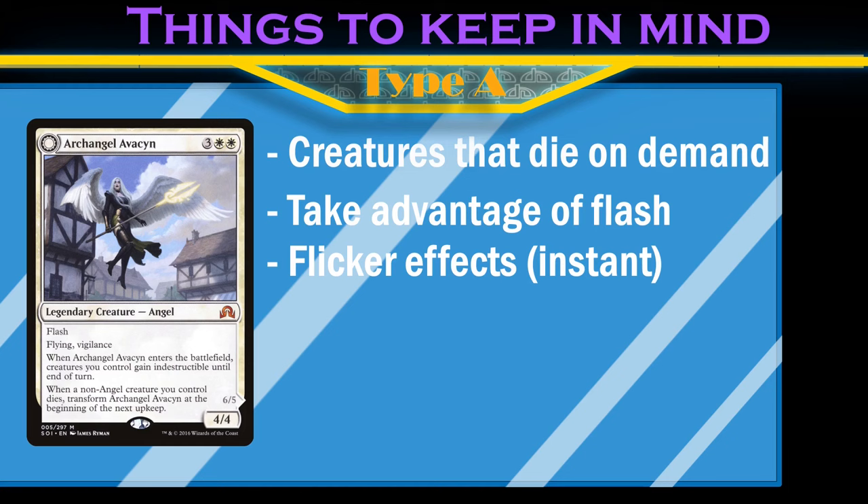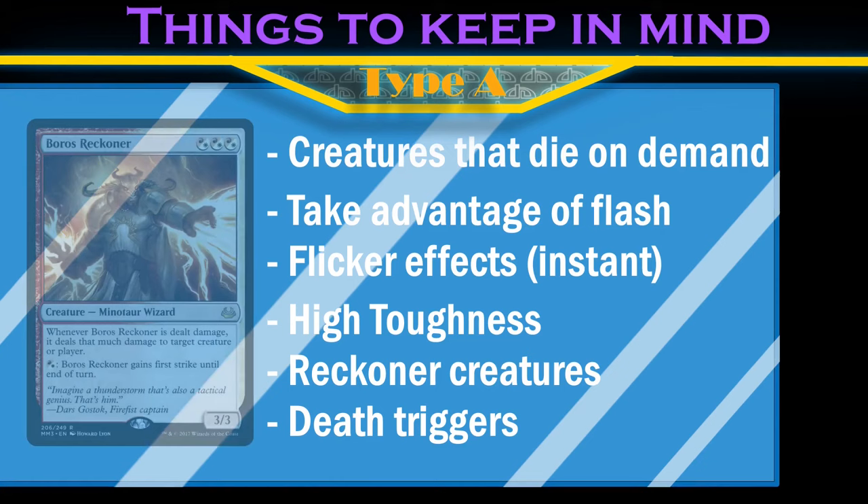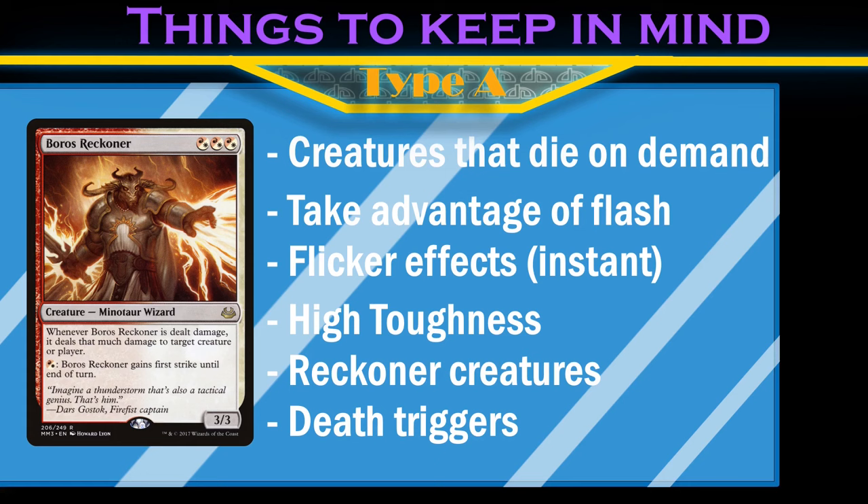This means that the creatures we most want are ones that sacrifice themselves for free to generate utility, or have ETB abilities that we could also potentially flicker. We also like creatures with death triggers and creatures that have a high enough toughness to survive or transform. Creatures that like getting hit, and ways to find them.